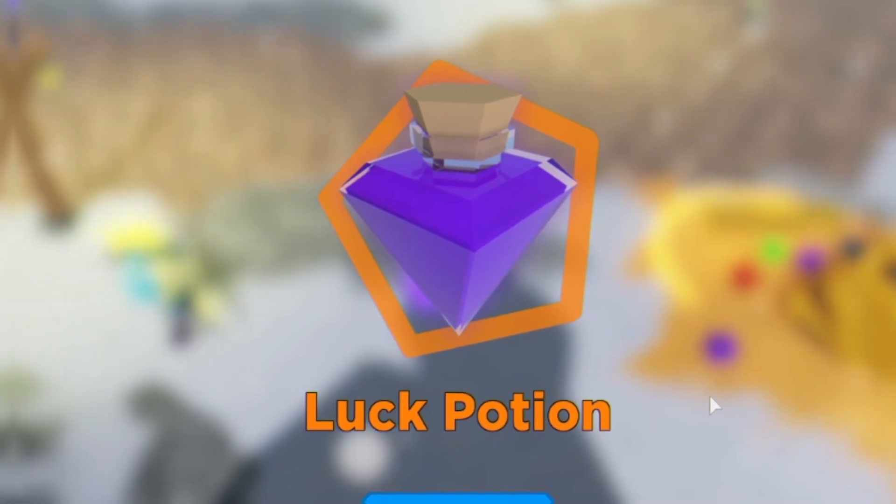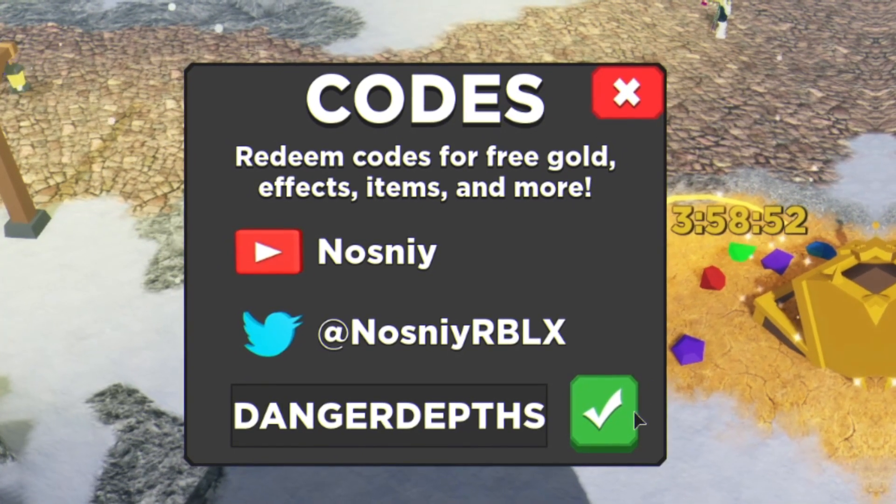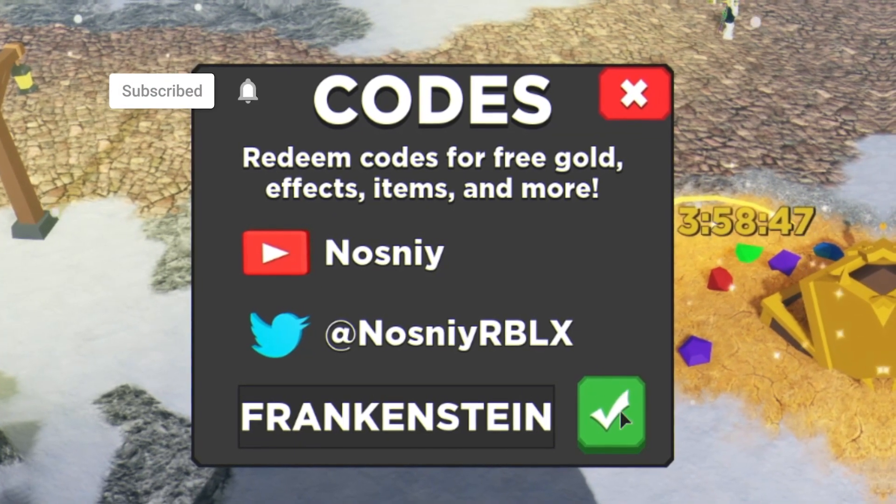The next code today is Abyss. Redeem that code right there guys and click on the tick — that will give you guys a luck potion. We also have the code Danger Depths. Redeem that right there. After that, you've got the code Frankenstein.